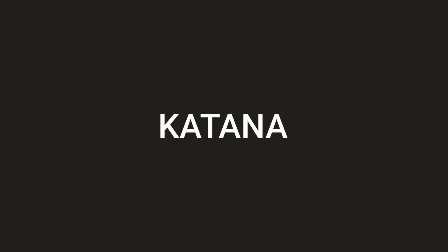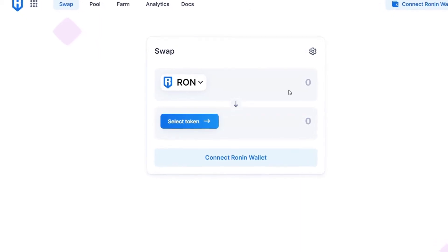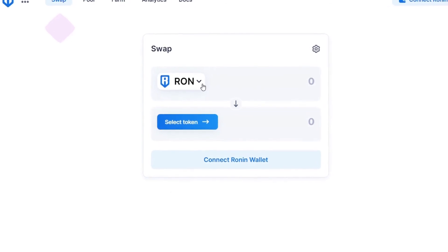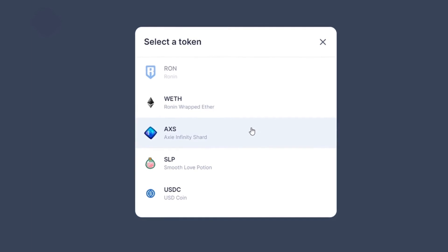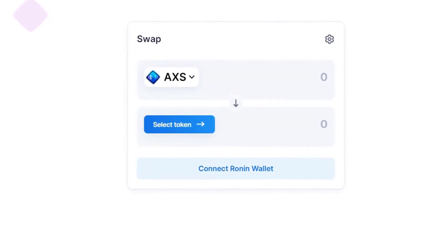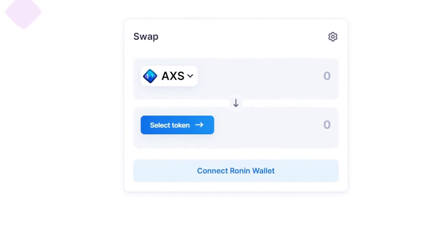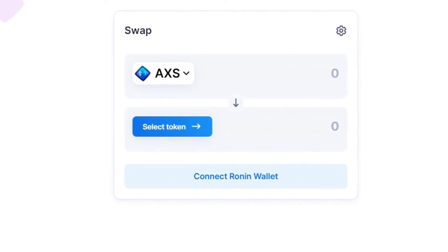The key to cashing out is turning your SLP and AXS into a currency that does not fluctuate. First, head over to Katana. Katana is the DEX that powers the Ronin Network. I have an entire video going over it, but with this tool, you can convert your earned tokens into something called USDC. This is a stable coin that matches the US dollar one to one, meaning it will never go up or down in value once you hold this token. This is a great way to ensure that you don't lose money when you earn SLP.